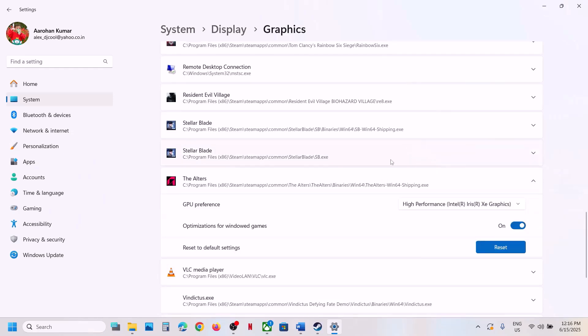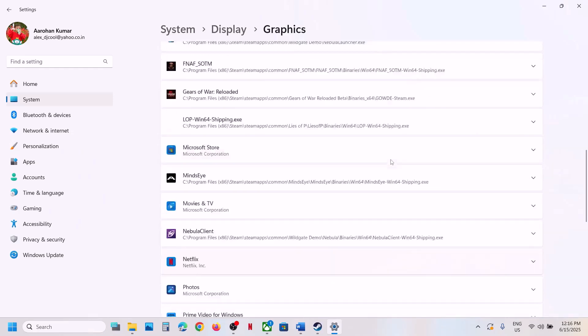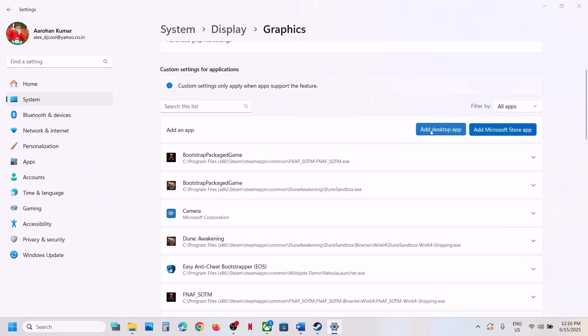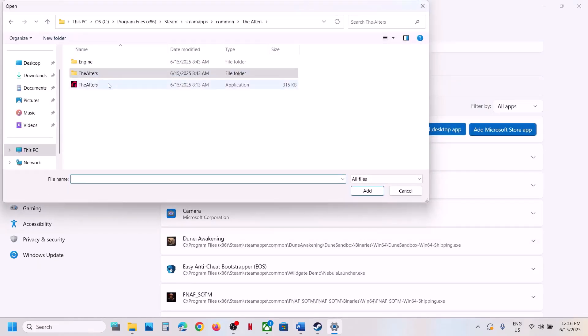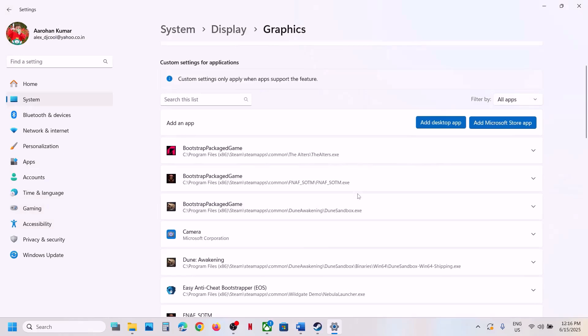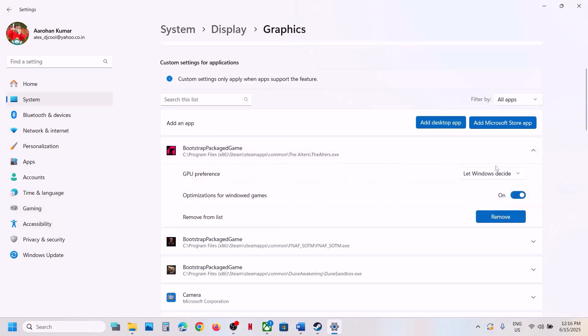Once the game is added, click on it and you will see the GPU preference option — set it to High Performance. You can also go to Add Desktop App again, select the first exe file, add it, and set it to High Performance as well, then launch the game and check.